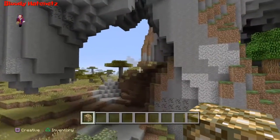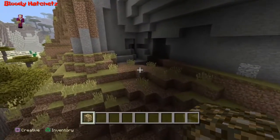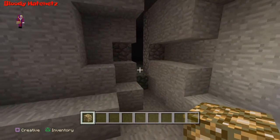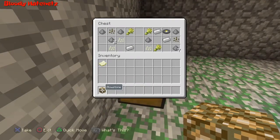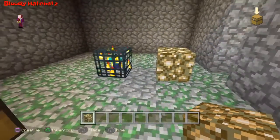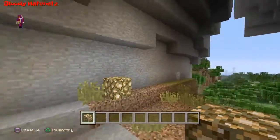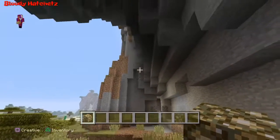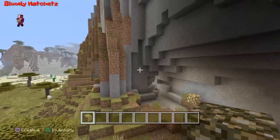Right over here around the corner there is another spawner. There it is — this one is a zombie spawner. I've seen better, but you can do an XP farm with that. It's almost above ground — it's kind of in the wall there, but it is exposed.